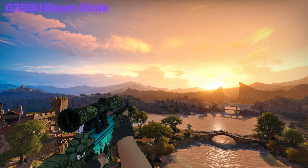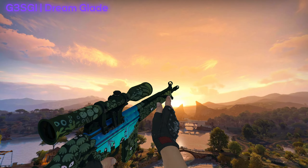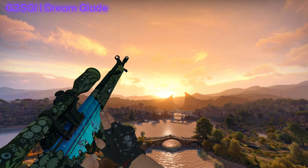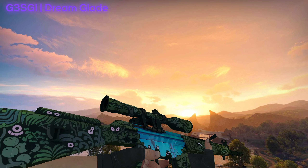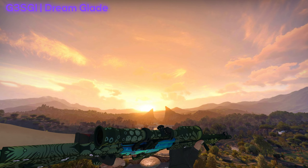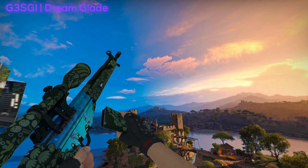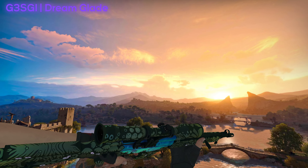Another skin that is actually quite controversial is the G3SG1 Dream Glade. I really don't understand what the process was behind this skin, because the main body of the gun has this glowing pattern that I think looks amazing and could have been used in other places, but then the rest of the skin is this cartoony representation of what I think is a forest with ghosts and eyes looking at you. I wouldn't personally pick it as my main G3SG1 skin, but if this skin gets relatively cheap, it could be a nice pickup for someone doing a themed green hollow-type inventory.